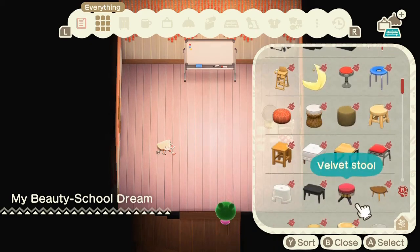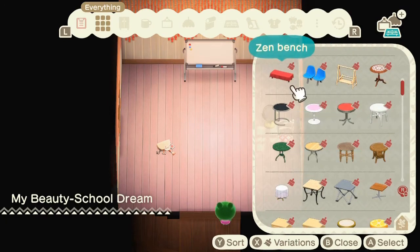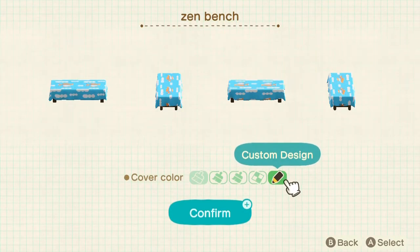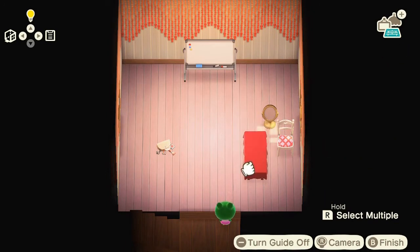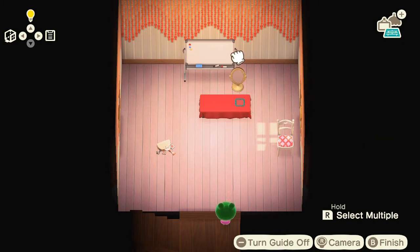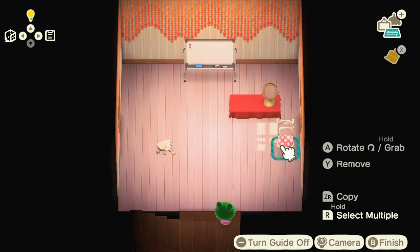Looking at our options, I start out with the wallpaper — looking through what I could decorate these walls with. The peach two-tone tile wall does look cool, but it seems a little off. So we're going with the beaded curtains, and now we're looking at flooring. We're really sticking with the pink vibes — and although the bright pink was really cute, I think the light pink goes a little bit better with the walls and it's a little bit less of an eyesore altogether.